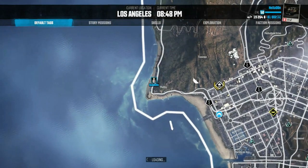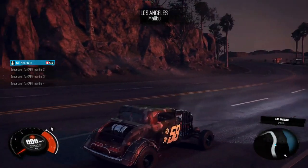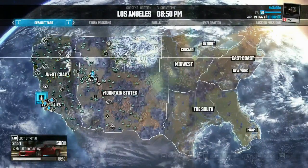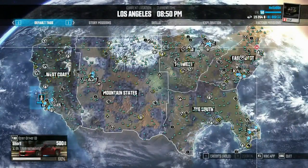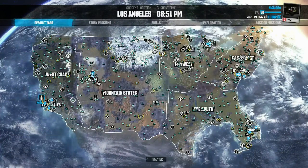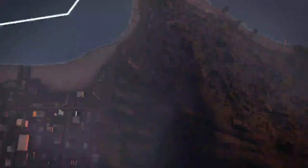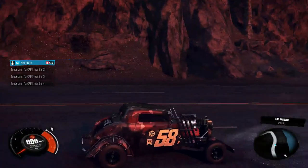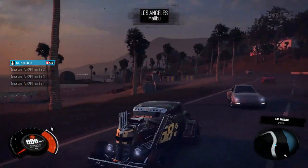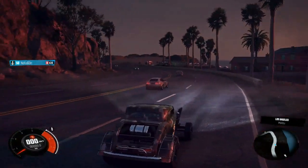This is the first one you can unlock — it's on the East Coast side of the map. You collect all the hidden car parts and then you unlock the car. The car doesn't come with this paint and things like that, so I customized it to this. I pretty much like it like this.